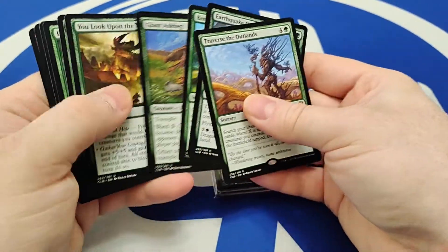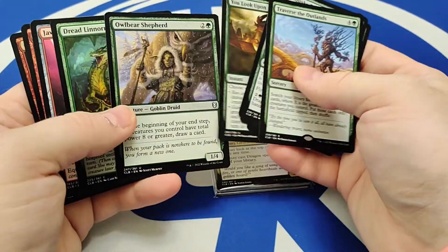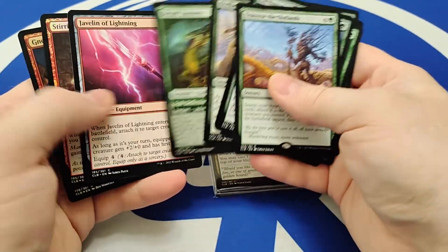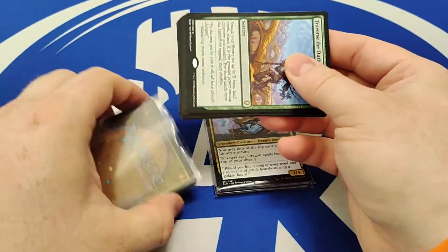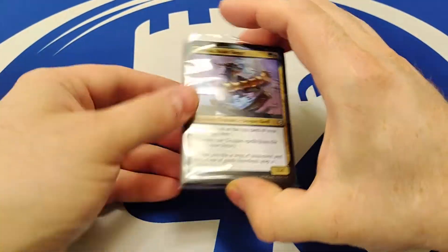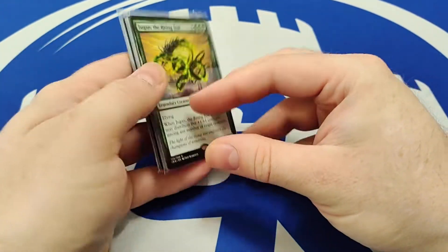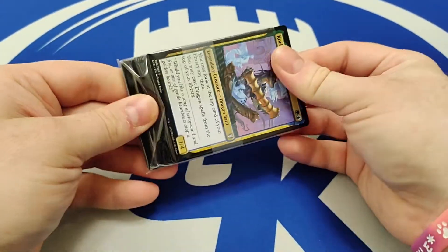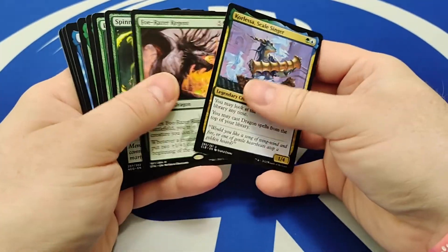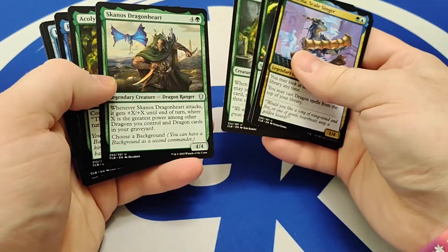There are a number of other great cards in here. Some of them are incredibly high costed, others are fairly low costed and just good cards to have in general. And finally, our last repack that I have to show off is Karlessa the Scalesinger. Obviously it is themed all around dragons. We have a number of great dragons in here, or things that work well with dragons.